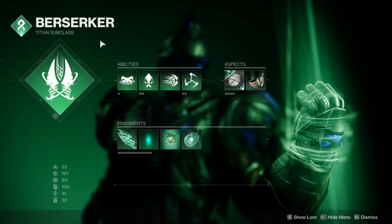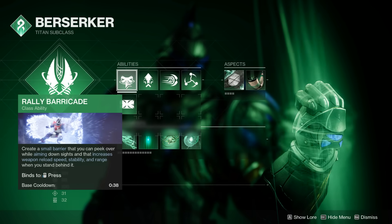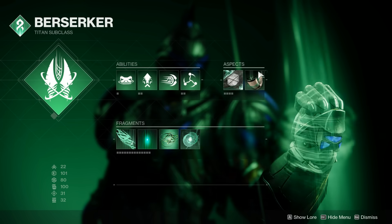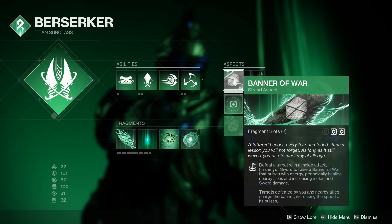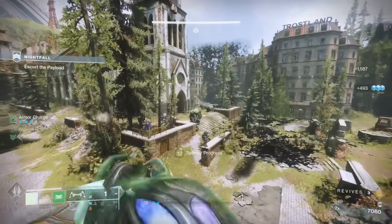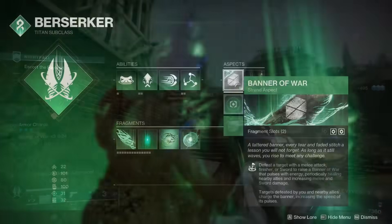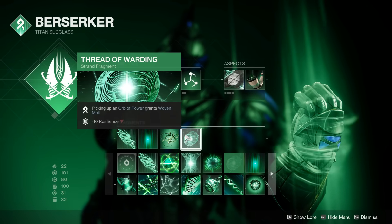Let's start with the titan build. I am going to be a strand berserker titan running rally barricade, frenzied blade, and shackle grenades because we do have the Drengr's Lash aspect. This is a suspend build, but I'm also running Banner of War just because it's so incredibly good. All you need is one melee or a finisher, and then as long as you're getting kills, you can easily keep it active for incredible survivability. The fragments are going to be Thread of Mind, Thread of Wisdom, Thread of Continuity, and Thread of Warding.